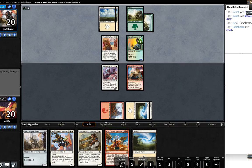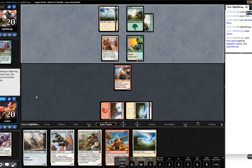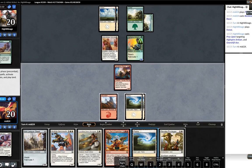Opponent's pondering this turn. Okay, he's going to Prey Upon to get rid of our Gearshift Ace. I'm not too displeased with that - the Gearshift Ace really couldn't do anything against the Highspire Artisan anyway. I kind of feel like our opponent maybe slightly wasted his Prey Upon there.